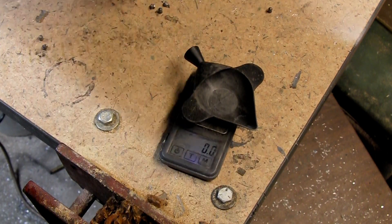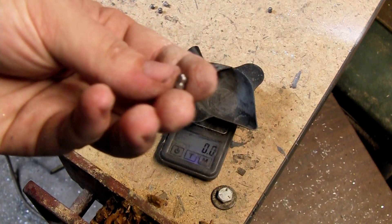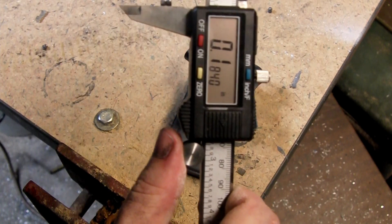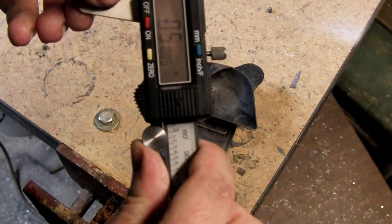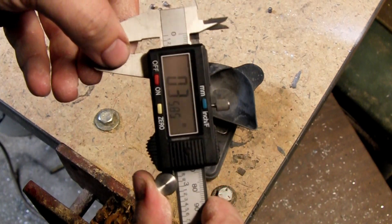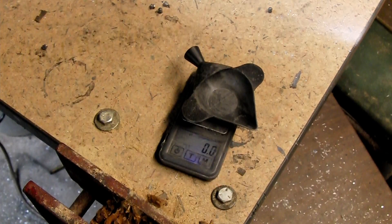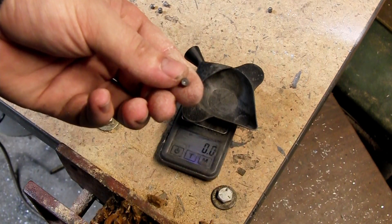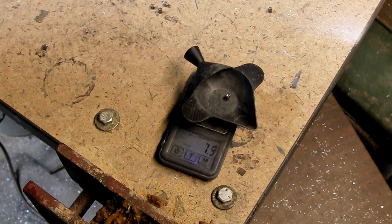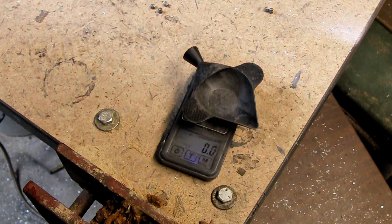Our 25-yard Premier Hollow Point measurements: 1.840, 1.810, and 1.835 — so we definitely lost expansion, and hence the further penetration. Recovered weight is 7.9 grains — essentially no weight loss there.